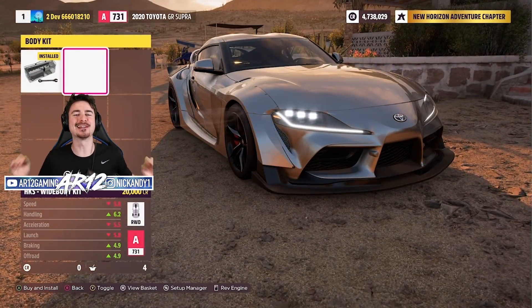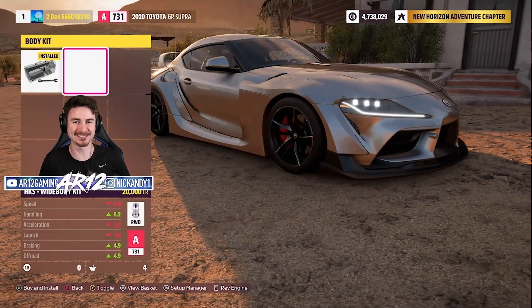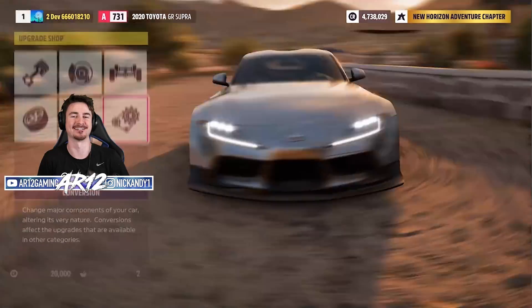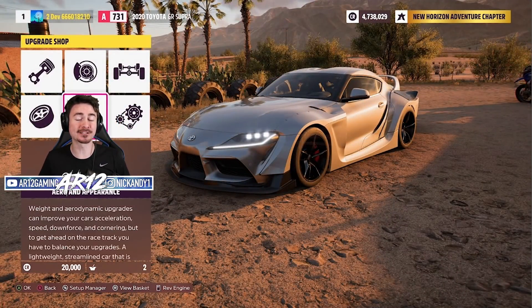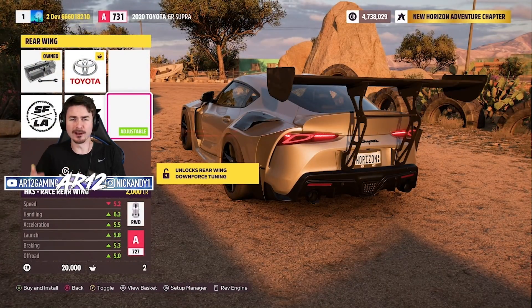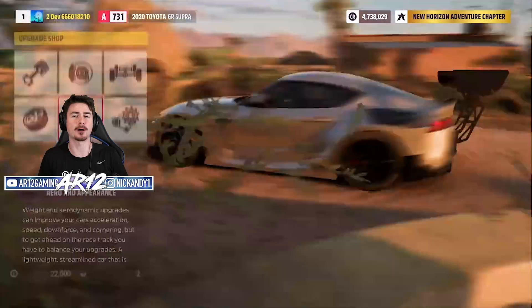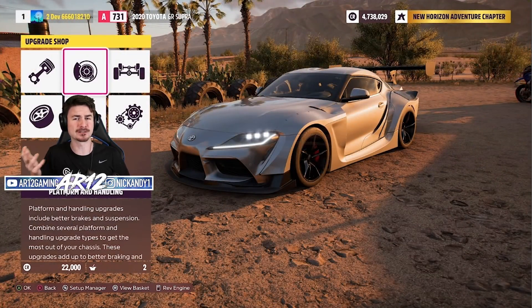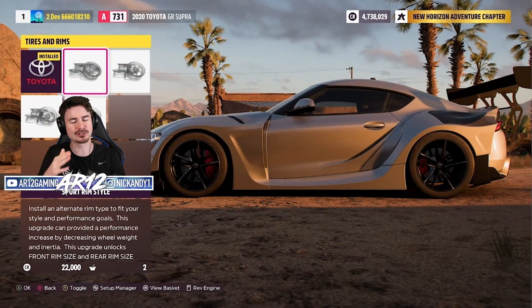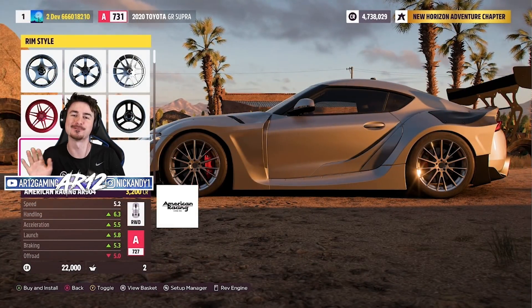Without further ado, let's jump into the 2020 Toyota Supra and start with some Supra customization. It's worth noting that the gameplay you're seeing right now is from an early build of Forza Horizon 5 where not everything's finished. So you might notice as we're scrolling through some of the options, some of those options might not have a logo associated with them — it's just a glitch. It'll be fixed when the full game comes out.